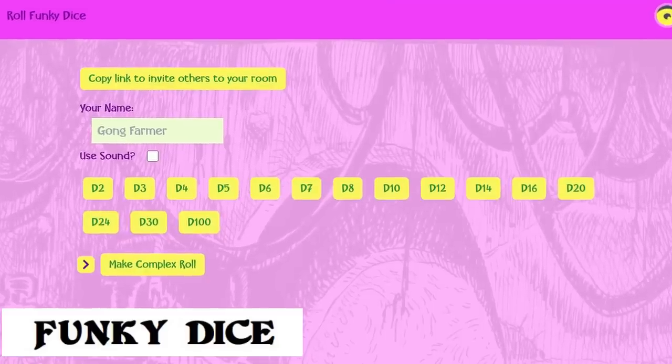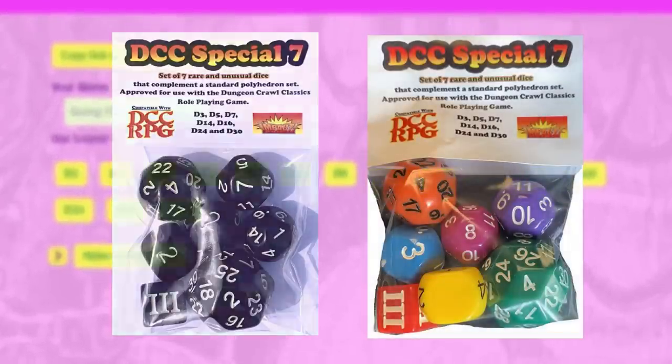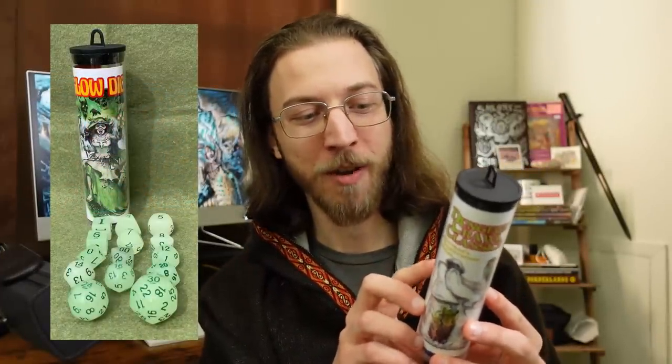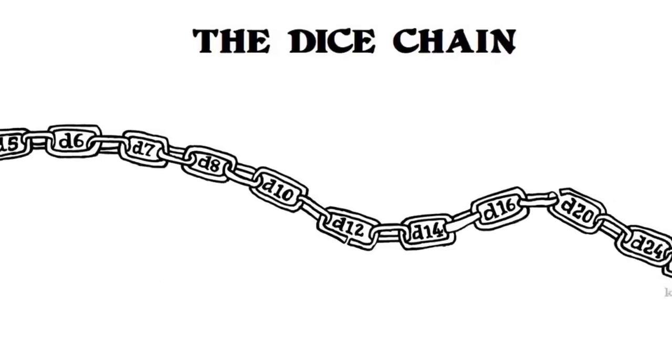There is rollfunkydice.com for free digital weird dice, or you can buy physical weird dice called the 'special seven' to supplement your set. Or you can get a complete set of DCC dice — the 'dice chain' — which includes a d3, d4, d5, d6, d7, d8, d10, percentile, d12, d14, d16, d20, d24, and d30. Rather than advantage, some bonuses in DCC tell you to add plus 1d or plus 2d — meaning roll a higher die up the chain — or minus 1d or 2d to roll a lower die. It's a fun way to mix things up.